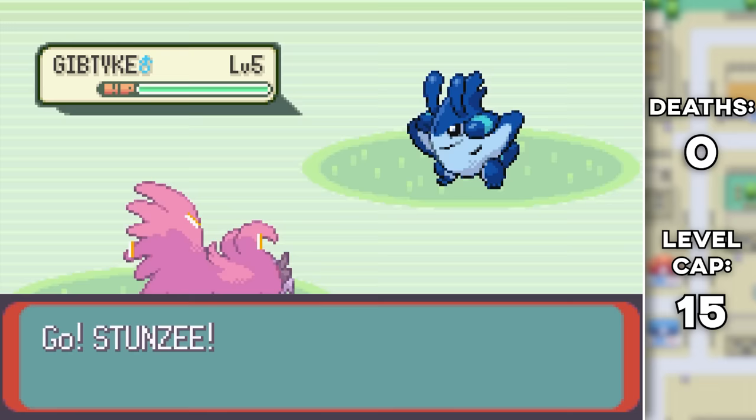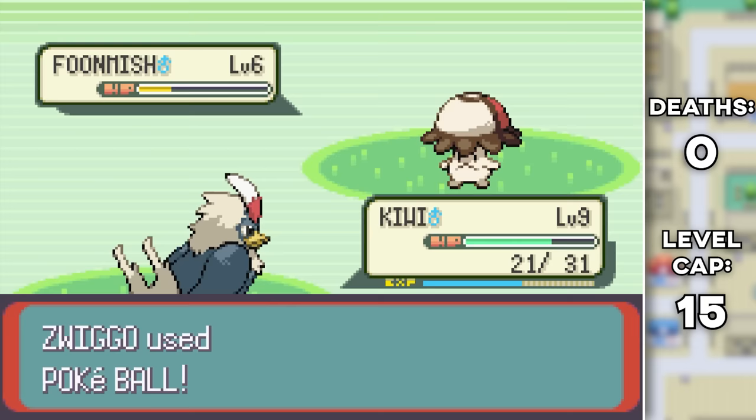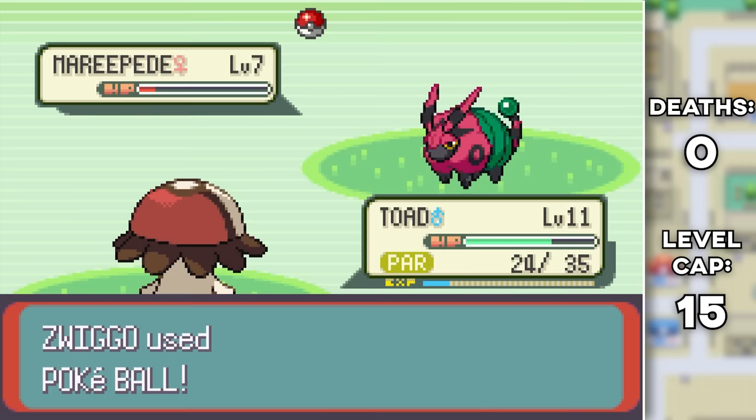On the next route I got a Cattian, which is a fusion of Finneon and Caterpie, a Water-Bug type. After we give it the name Looney, we go to the forest to capture a Shroomish-Foongus fusion — and don't tell me he doesn't look like Toad. Finally we got a Maripede, but I'm not gonna lie, I didn't really use this thing. That was our last capture for now.